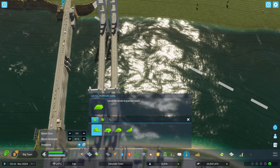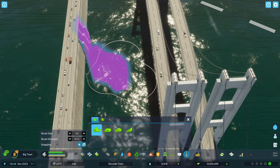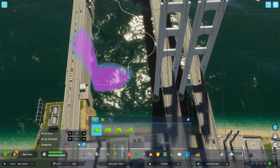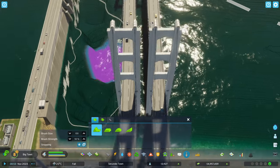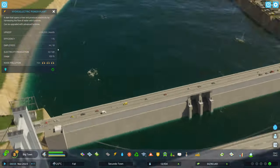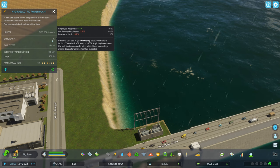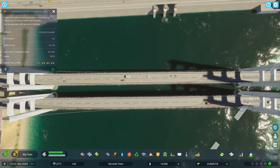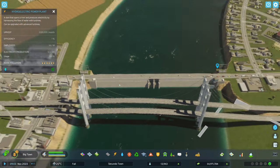We can always try it — can we make this a little bit deeper? Would that help? Let's see... No, not really. Not enough employees, still minus 23. Low water depth. So the water can't go anywhere. This doesn't seem to be the right spot for a dam.